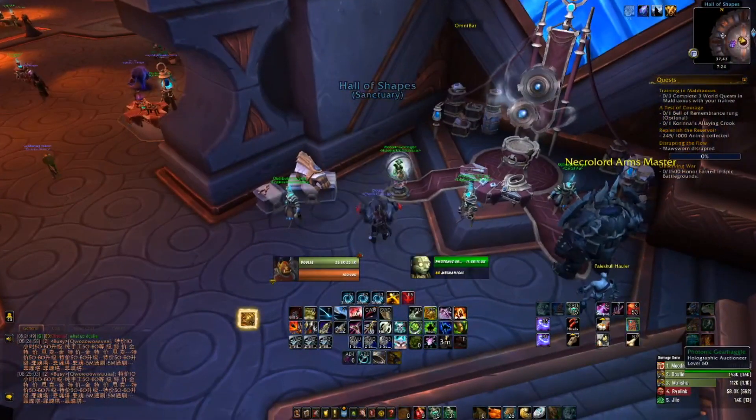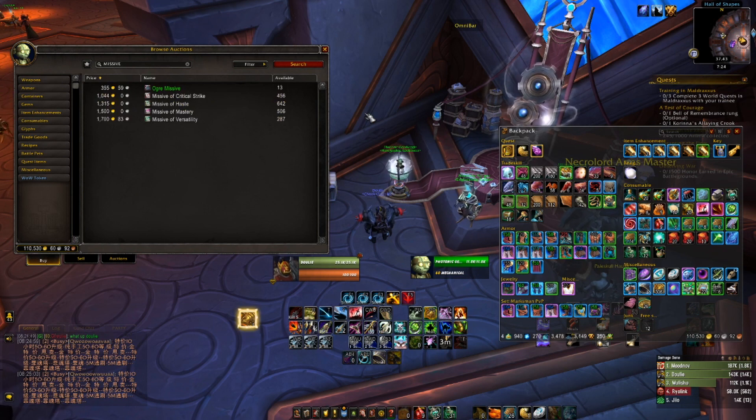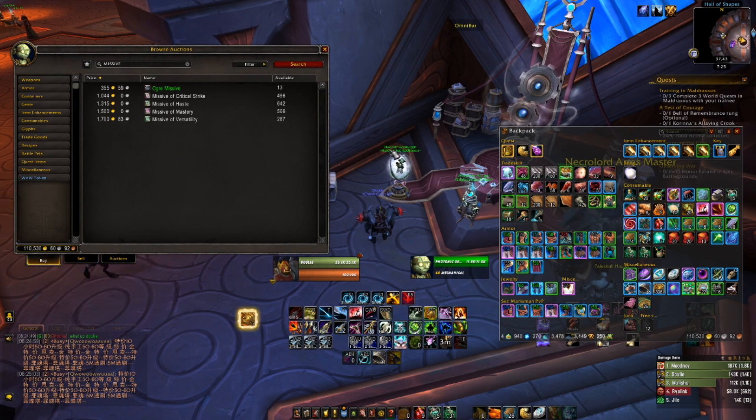For your missives you can just head over to the auction house, type the word missive into the search, and you can grab the stats that you need. In this case I want versatility and mastery, so I'll buy a missive of versatility and a missive of mastery.